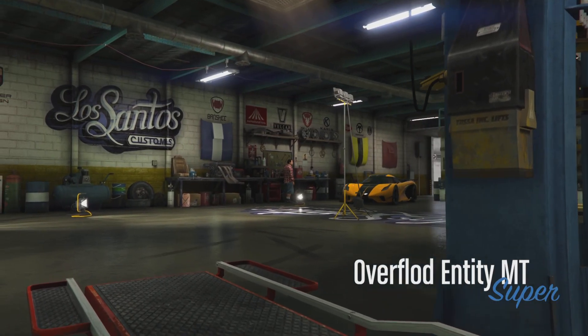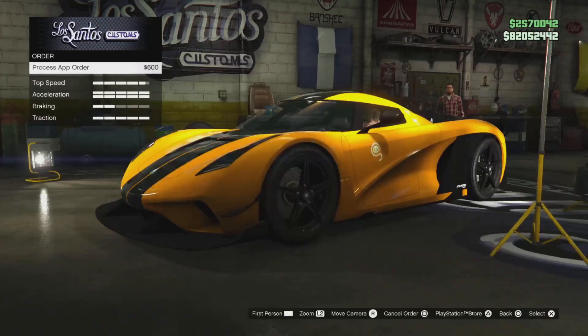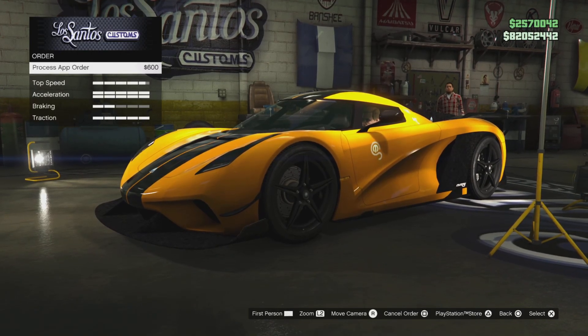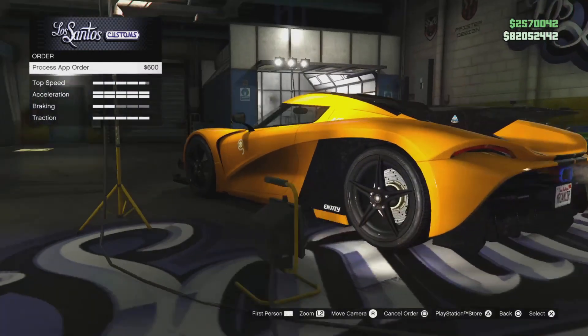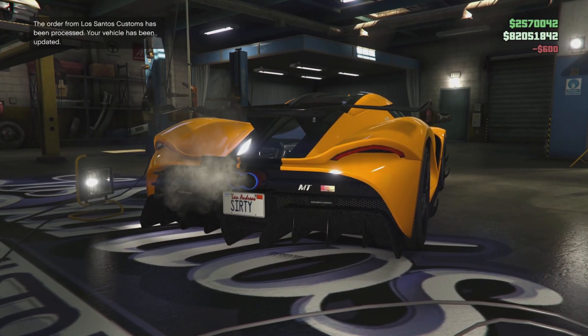Hello everybody at Rockstar Games. I just added a new way in GTA Online which you can customize license plates for cars. It's going to be using something outside of the game, so you're going to need to get a web browser — linked in the description below — so that you can customize your plates.